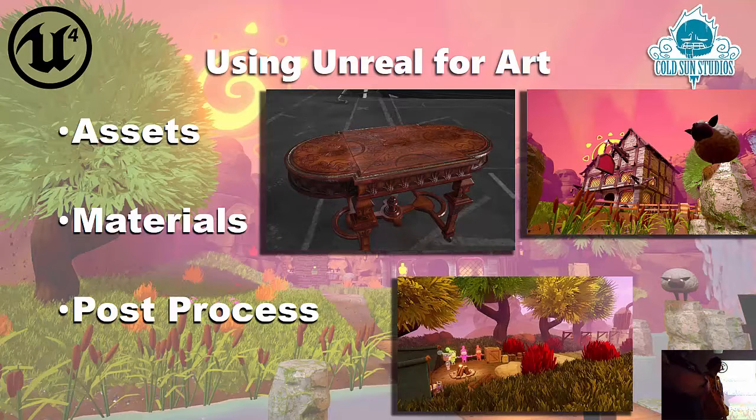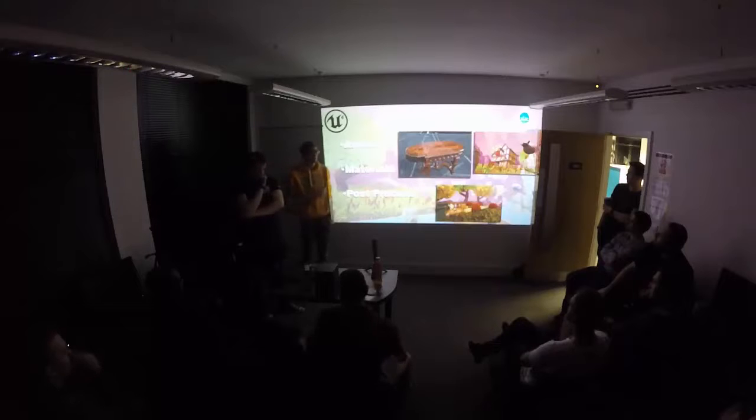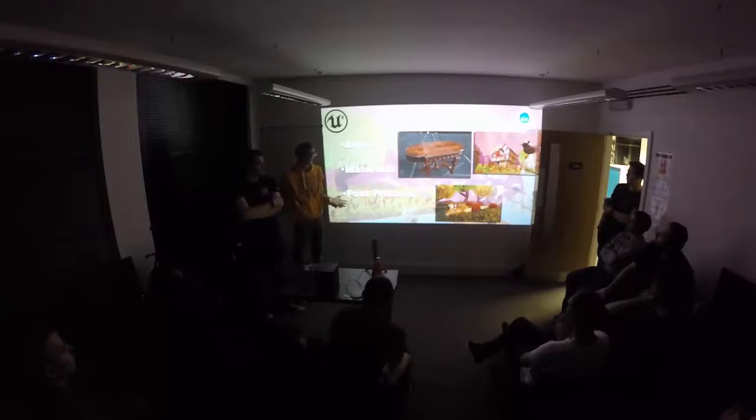ZBrush comes in handy for stylized work because you can add all your little funky details. Maya is used to block out shapes or make basic background objects. Substance Painter is probably the best texturing package I've used — when you export for Unreal Engine it has a preset, and the viewport is essentially what you get in Unreal without setting up complex technical art materials. Whatever I did in Substance was literally what it looked like in Unreal, with just some tweaks in post-process to push saturation.